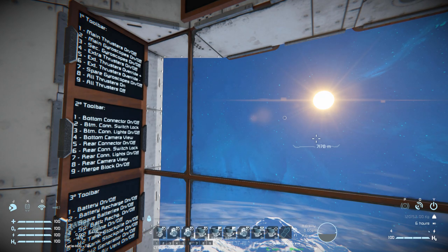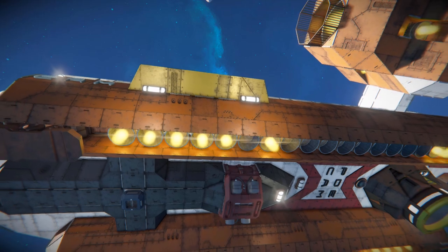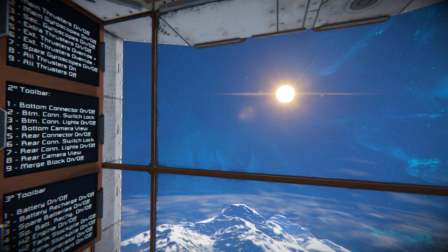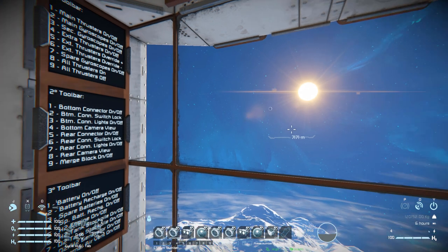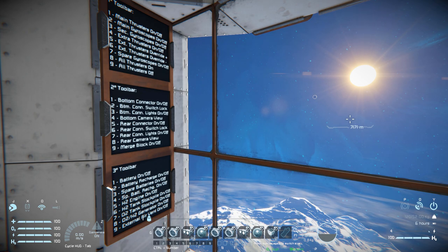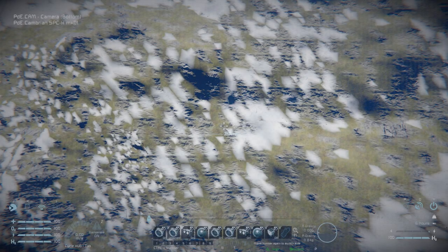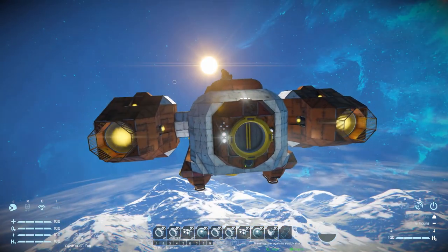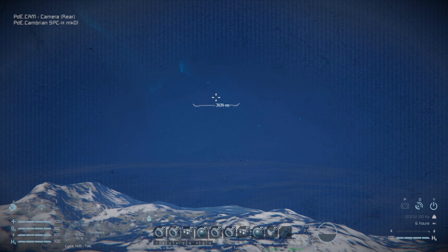Looking across we've got our extra thrusters on and off - the ones right underneath - and toggling them switches between secondary hydrogen thrusters on the little thruster pods on the side, which are more than enough for space but not enough for a planet. We've then got thruster overrides to increase and decrease on five and six. Seven is our spare gyroscope, and eight and nine are all thrusters on and all thrusters off - a nice emergency switch. Tab two covers bottom connector on and off, toggling the lock, and the bottom connector light with a camera. Five through nine cover our rear connector and merge block - number five and six to turn on and off, seven for the light, eight to view behind us, and nine to toggle the merge block.